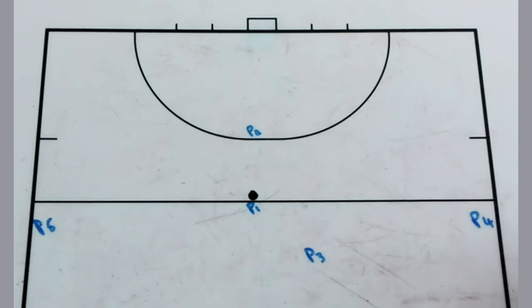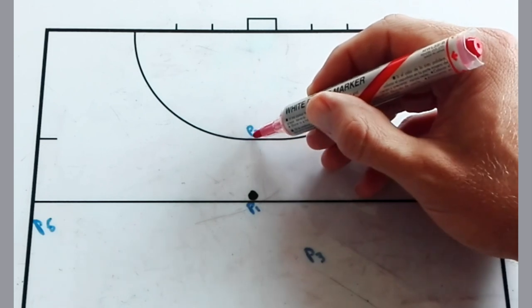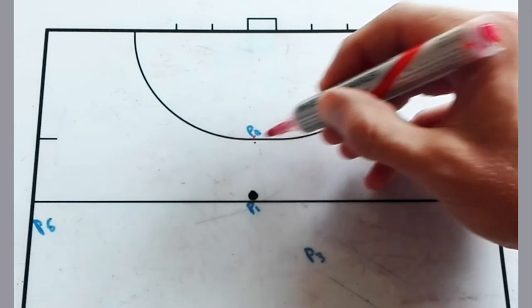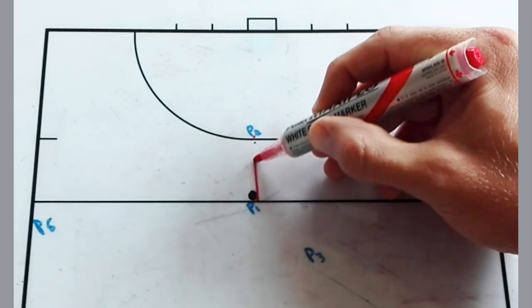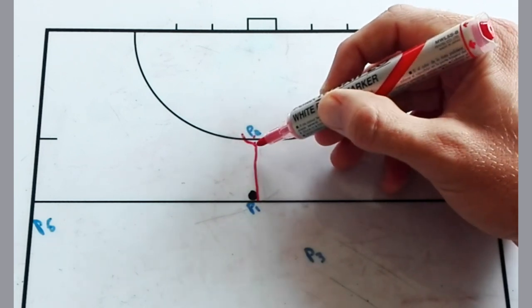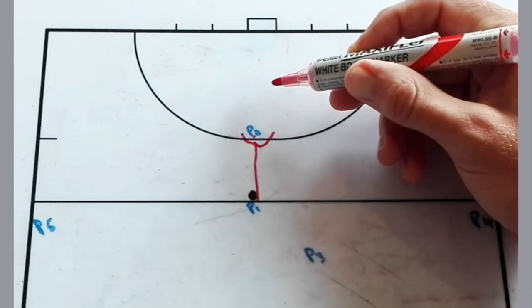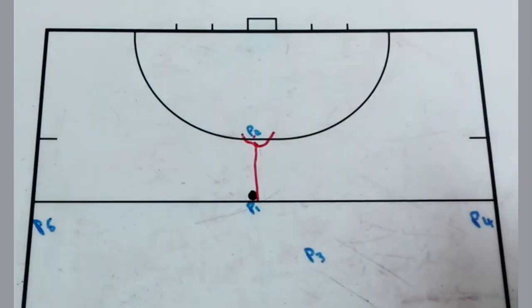The basic one starts with player one passing to player two. Player two makes a little lead outside the circle, and then player one passes to them. They can either open-receive into the circle and take a reverse stick, or close-receive into the circle and take a strong stick. That's a basic one you can use.